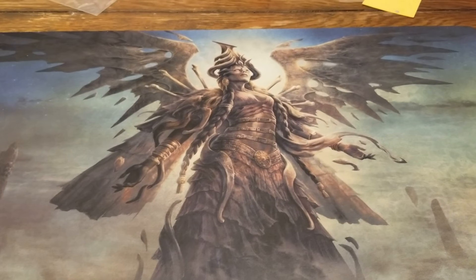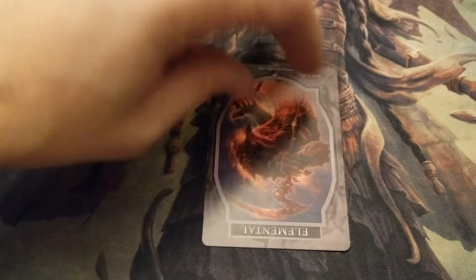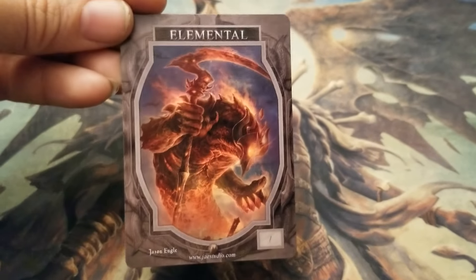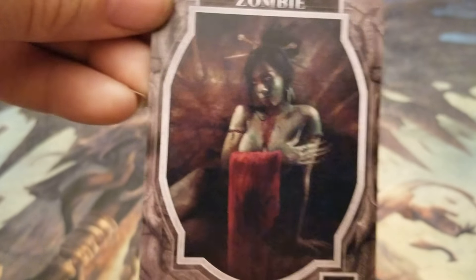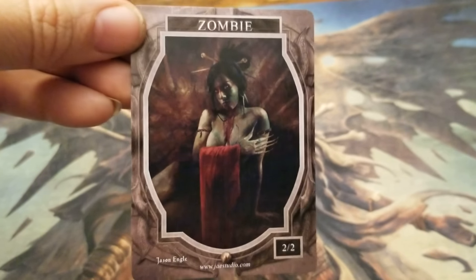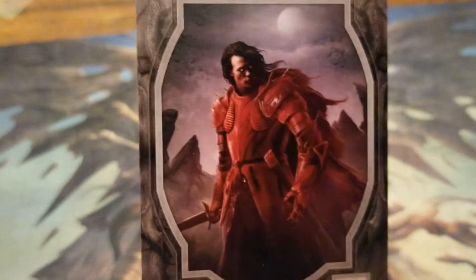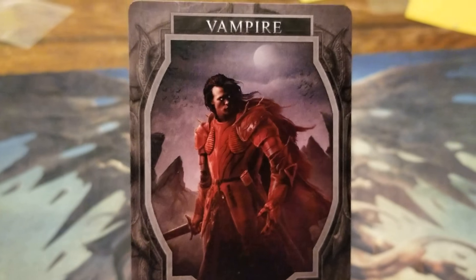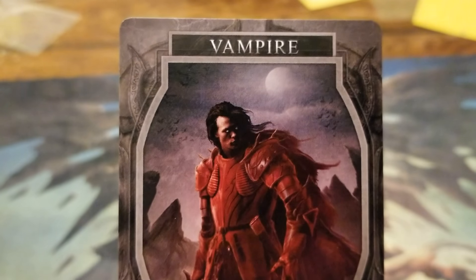I also bought some tokens from him. First token is an elemental — look at that, isn't that amazing? So pretty. Next one is a zombie — now that is a sexy zombie. Look at that. And then we've got a vampire. Vampires are really cool. I consider myself goth, so zombies and vampires — I kind of love this stuff. And we've got a dragon — roar! Look at that beautiful picture.